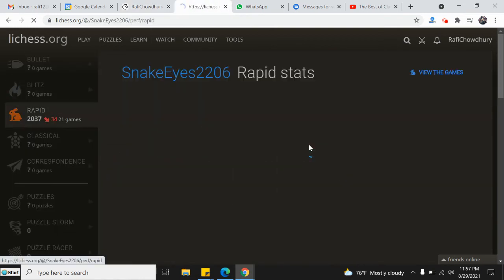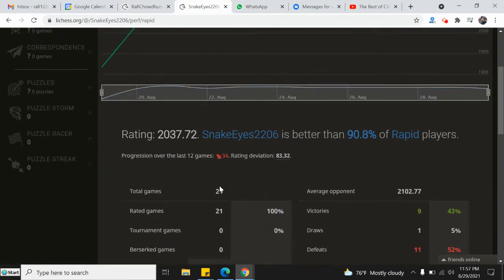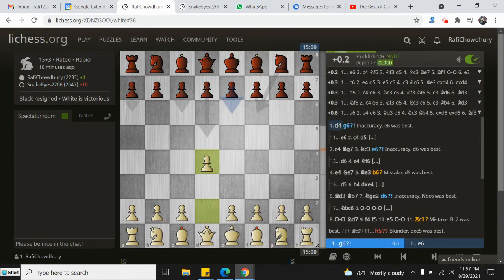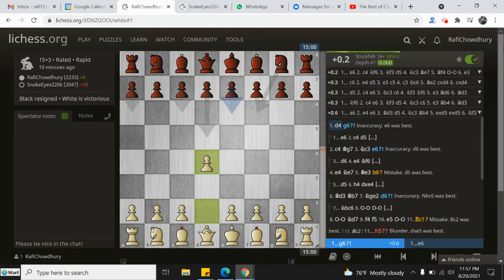And he's kind of a new player on the site here. But looks like he's beaten some strong players - 21 games so far. Anyway, let's analyze. Two mistakes, two inaccuracies, 44 average centipawn loss.